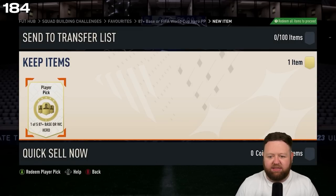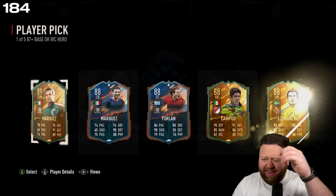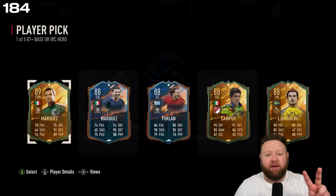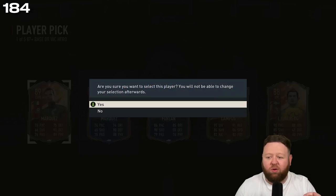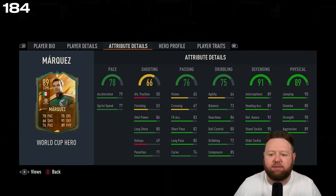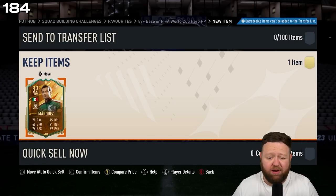Base or World Cup hero — one of five 87-plus. Come on, give me that Lucio, that Ginola, that Yaya Toure. Again it's kind of shafted me — two Marquez, World Cup and base; base Forlan, World Cup Campos and World Cup Ljungberg. I take Marquez just because he's the highest-rated. Don't actually know who's the most expensive — probably is Marquez to be honest.